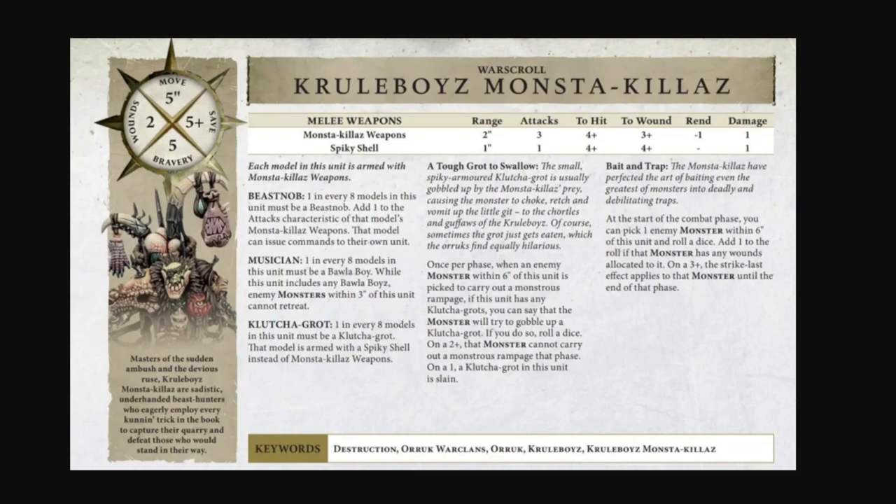The Balla Boy - one in every eight models must be a Balla Boy. While this unit includes any Balla Boys, enemy monsters within three inches of this unit cannot retreat. That seems pretty low impact - a monster that you're in combat with can't retreat.